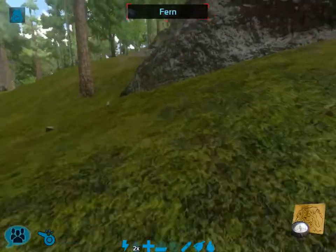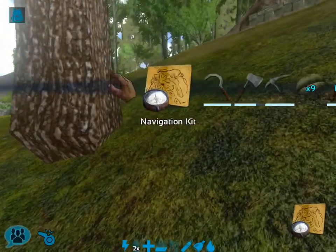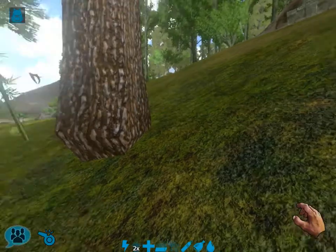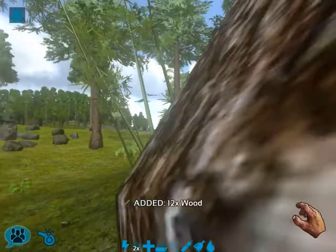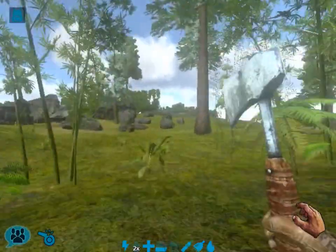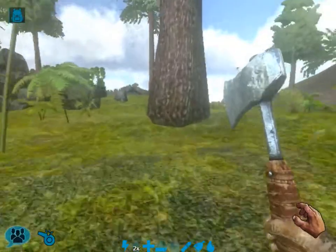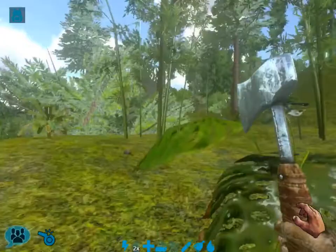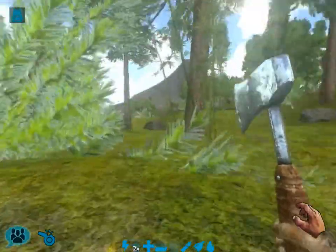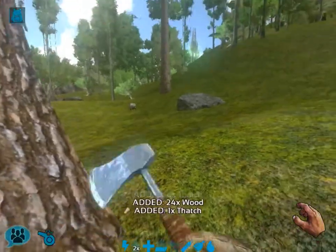I'm trying to position myself so that I'm relatively close to resources like obsidian and oil, and especially I really want to be closer to caves such as the Northwestern Cave, which is home to tons of crystal, obsidian, and other resources that will be super useful at the mid to mid-late game.